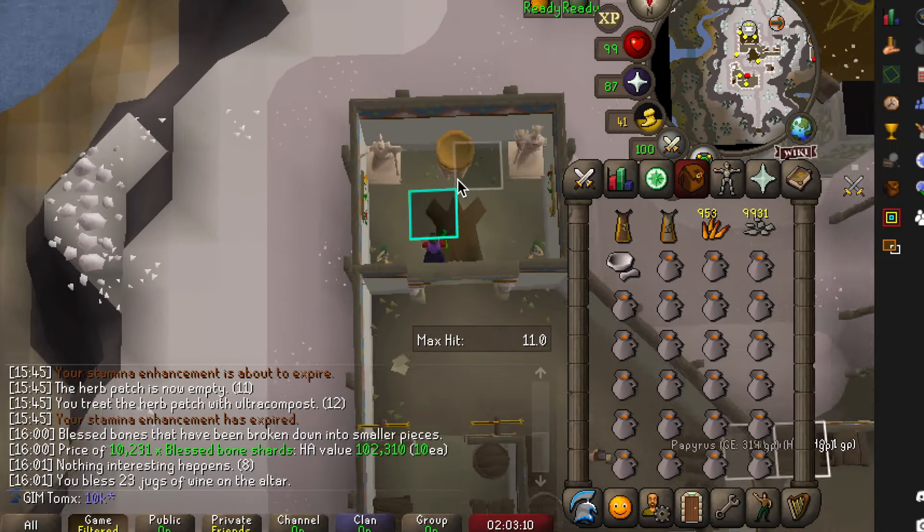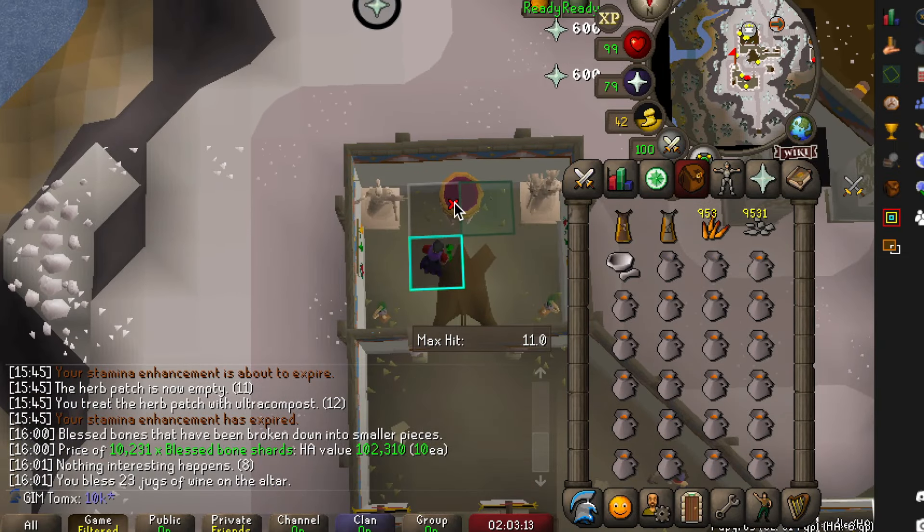Follow along — we're heading towards this little bowl. You can left-click it and mark your tile as I have done. Once there, just click the bowl as many times as you can and keep doing this until you run out of prayer points.